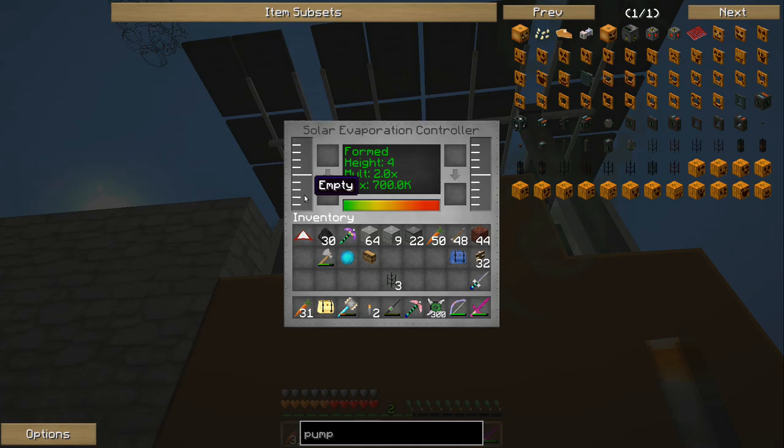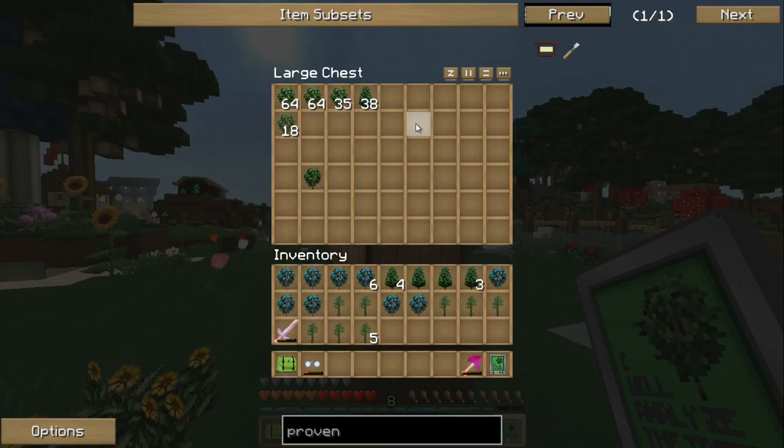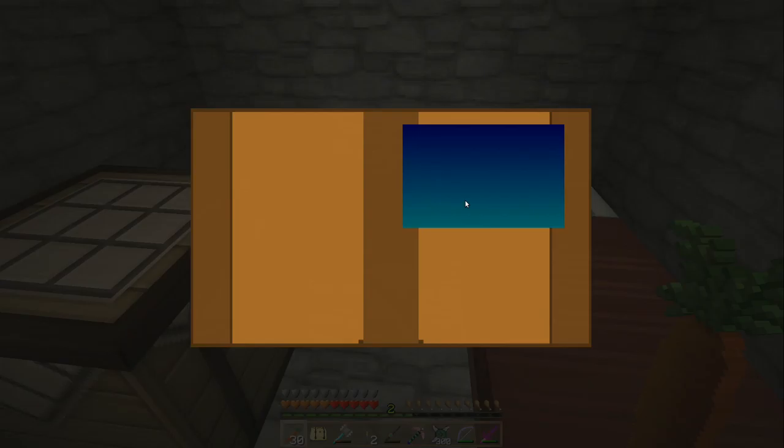That water's already turned into brine. It looks like it turns one bucket of water into a tenth of a bucket of brine. Now that we've got that much working, we want to make a chunk loader so we'll always be making brine.